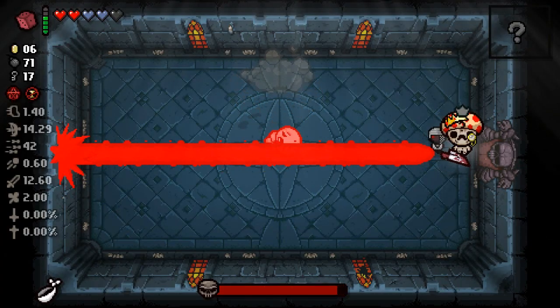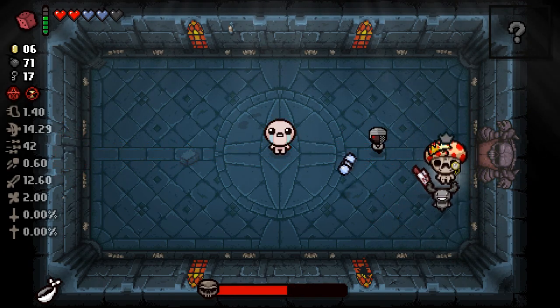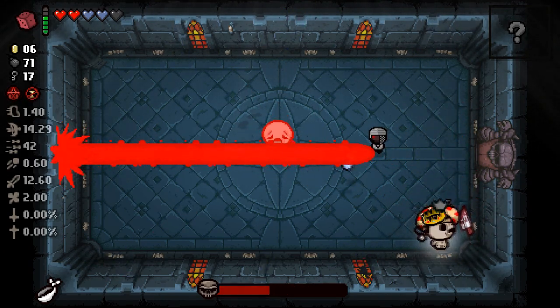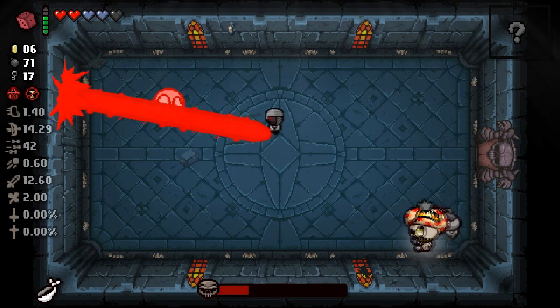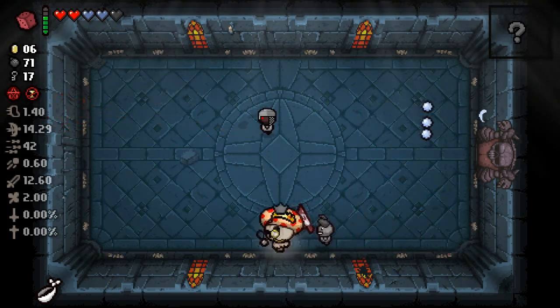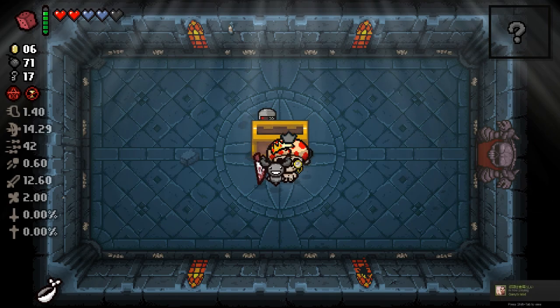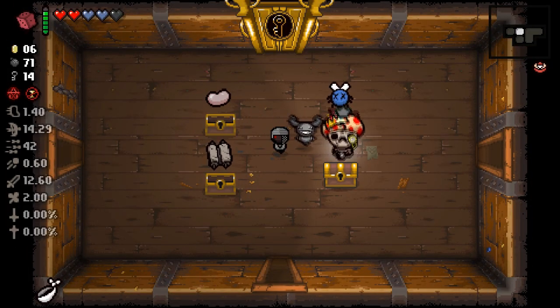Let's take on Isaac. We got five hearts, we actually don't have a lot of health, but I don't think it matters because Isaac's not the hardest boss. A couple things you have to dodge - he's dead. It's not really anything you have to dodge when he's dead. Chest - give me some good shit. I think this is the only good one, everything else is kinda whack. We'll just re-roll it.